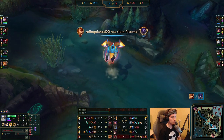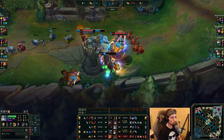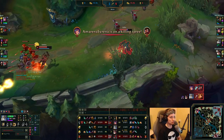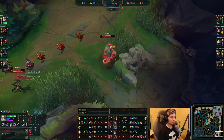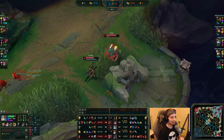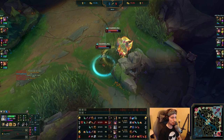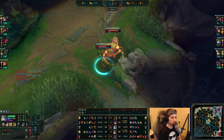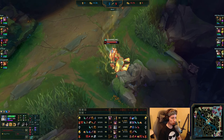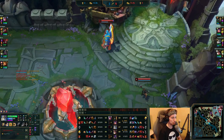He sees a fight in bot lane and immediately ults to it. Katarina is just moving around mid lane while Galio uses his ultimate to gank bot lane. So at 8 minutes in the game, he's already ganked top, already went bot lane, and already went bot lane a second time by using his ultimate. This champion is just made for roaming purposes — winning the early game through pressure and then using that to roam top and bot lane all the time using his ultimate.